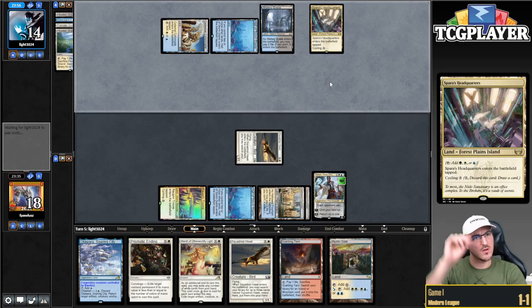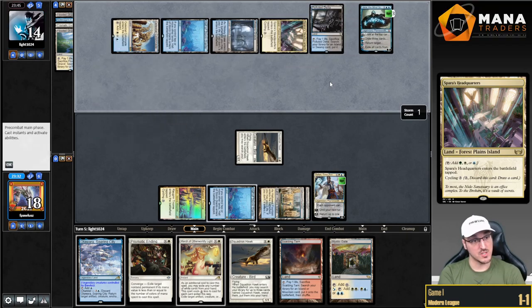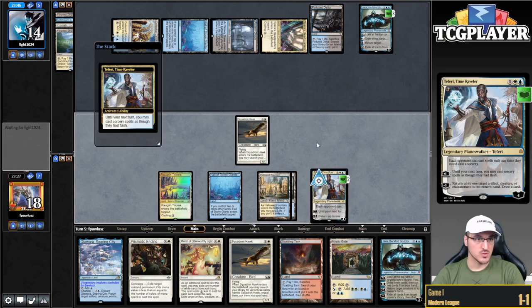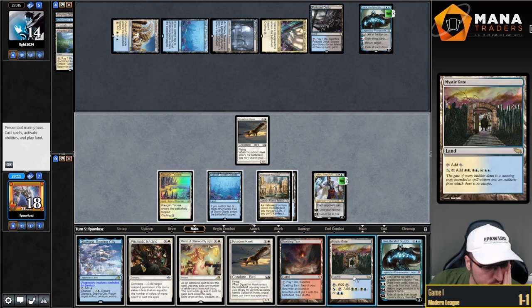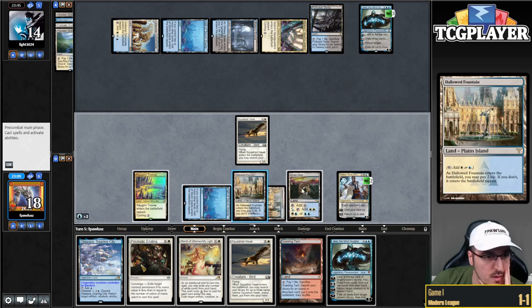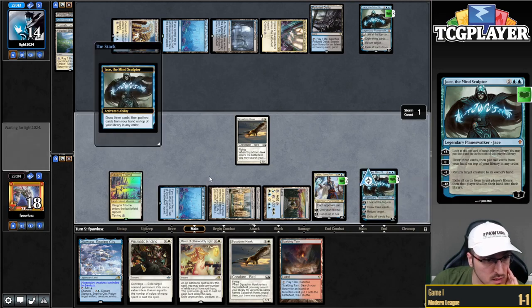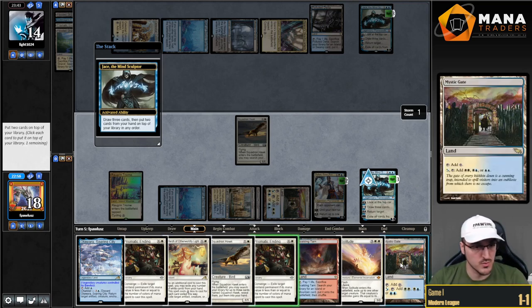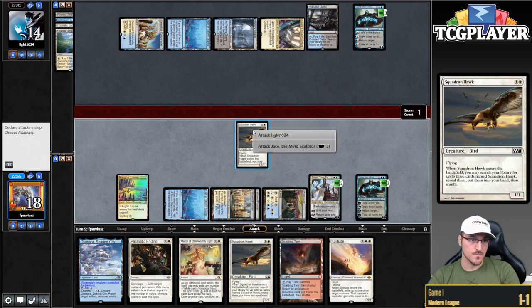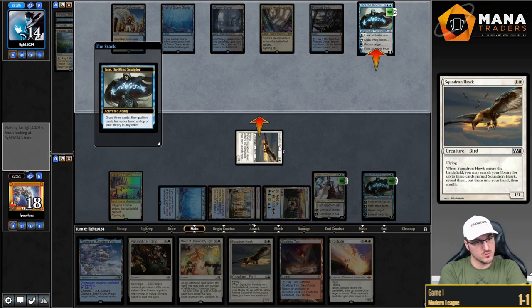This is probably better. Let's go Mystic Gate. The idea is if my opponent attempts to kill my Jace with Colonnade, we can just pitch to the March. Ship that, ship that — Spartan Hawk is going to attack the Jace. The only problem now is that we have so much card advantage that we're probably going to have to go to hand size. Pretty brutal.